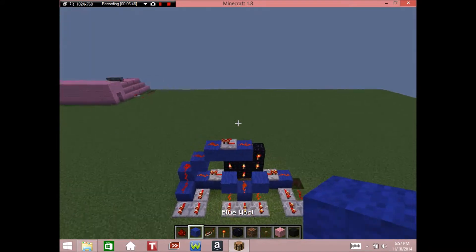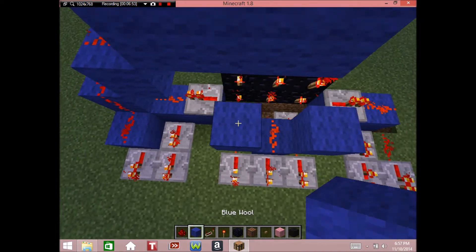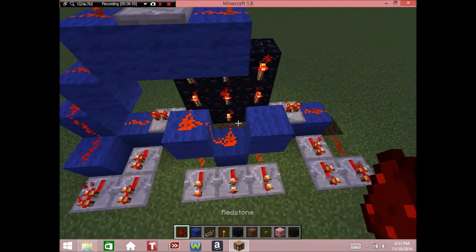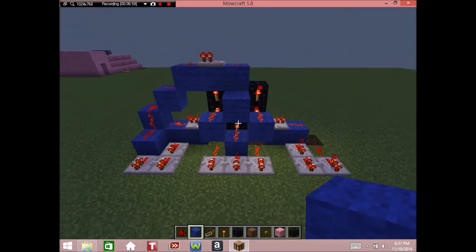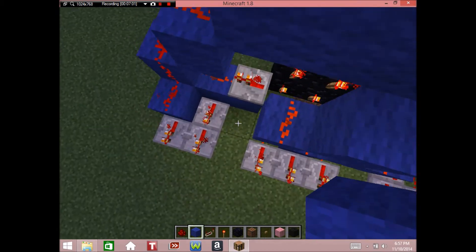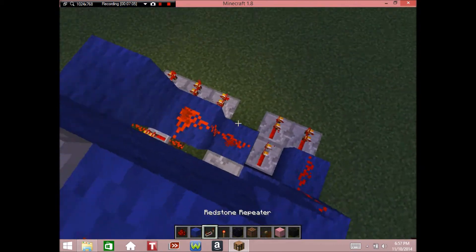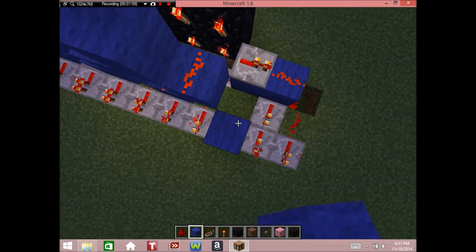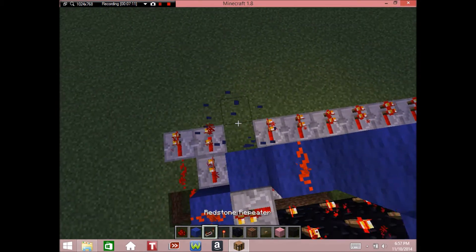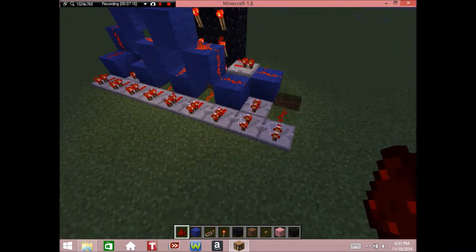Now we're going to do the top sides. You can see these two blocks right here - place redstone, redstone. These are touching, so just place a block on top so it's separate, then come out like this, redstone, repeater. Come down, repeater. That should be the whole top row done. So we got: one - that works, two - that works, three - that works, four - that works, five - that works, six, seven, eight, and nine. They're all isolated.